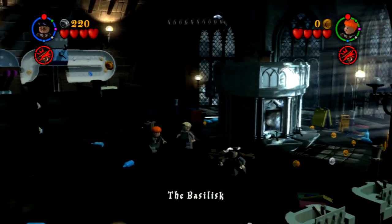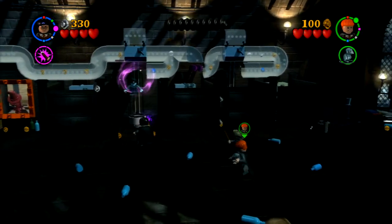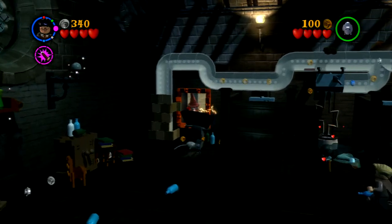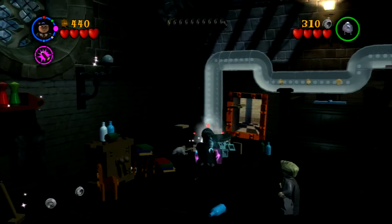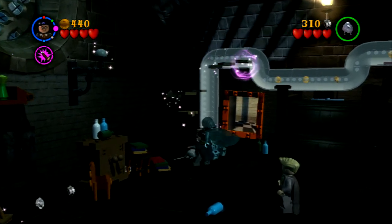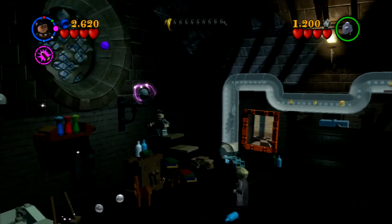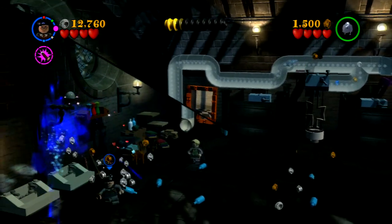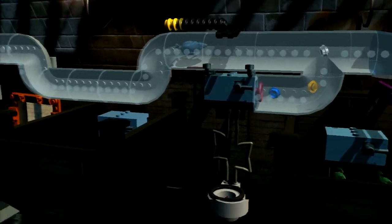Lego Harry Potter the Basilisk level. Here's where you start out, which is in the bathroom, and you need to figure out how to open up the sink so you can get access to the Chamber of Secrets, which is kind of obvious. You need to use Ron's rat to come through this pipe — it's sort of a maze of a pipe — and you're also gonna have to use Harry to help the rat get through.